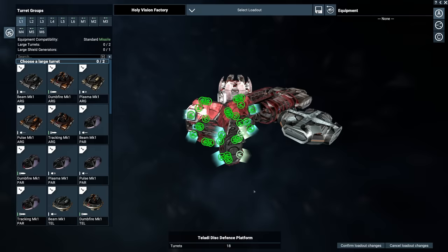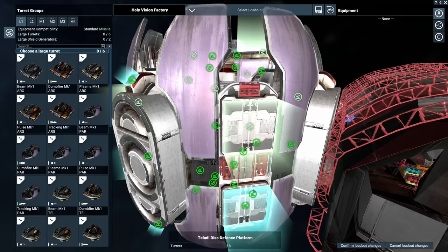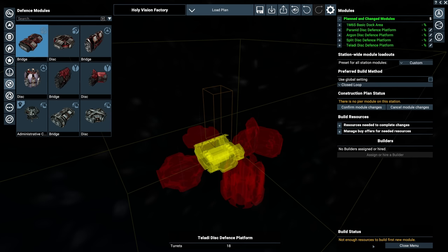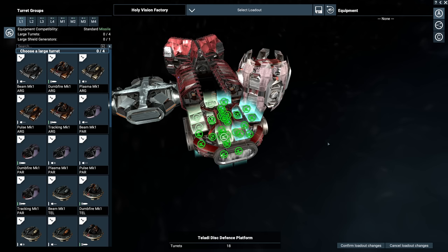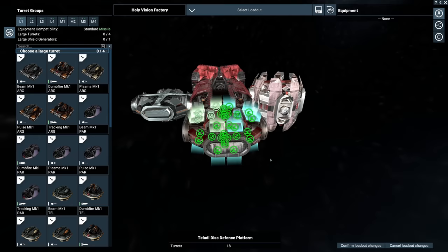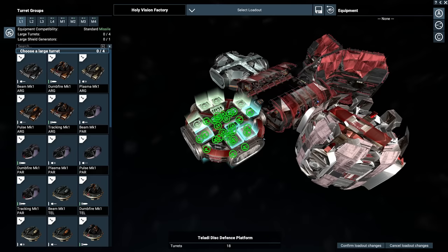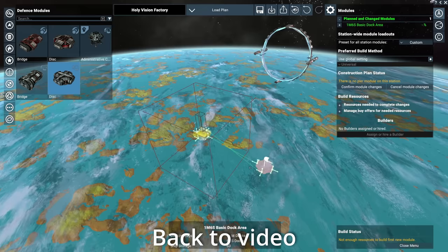...but you don't use Split discs because their arcs of fire are horrendous — you can't bring even a third of the weapons to bear at once. The Paranid defence disc has the same problem; it's circular. The Argon defence disc, however, has excellent arcs of fire — basically a 180-degree range around it. If you come from the sides you'll get hit by 50% of the guns, and from the straight-edge angles, 100% of the guns. Making it the best of all.